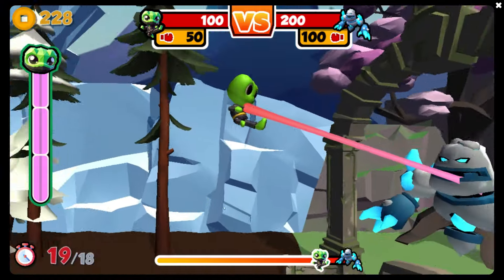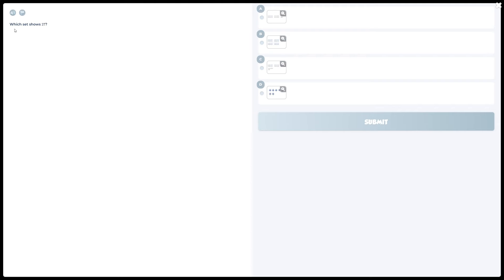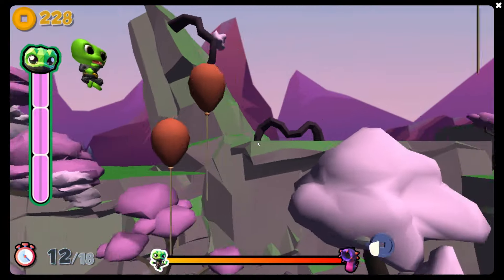So there are, I believe, four boss battles. Which set shows 27? This is really small, but this is going to be our correct answer here — 10, 20, 27 is right there. I don't know why that text is so small. That was enough to go ahead and defeat him.